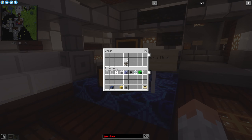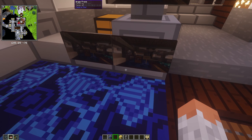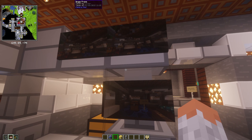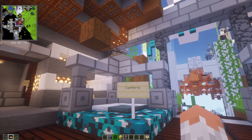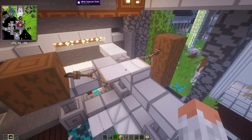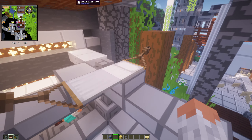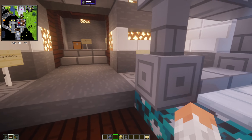Then we have the Camera Mod, which adds a camera and an album. You can take pictures — I took some here — and you can put them on the wall at whatever size you want. Then we have Comforts, which adds sleeping bags and hammocks. There's a hammock up there — they need to be a certain block distance apart, minimum four blocks, but quite helpful to sleep when you're on the run or adventuring.